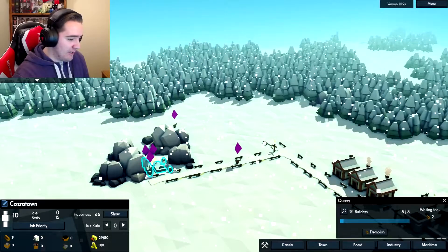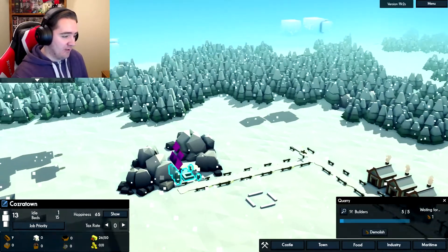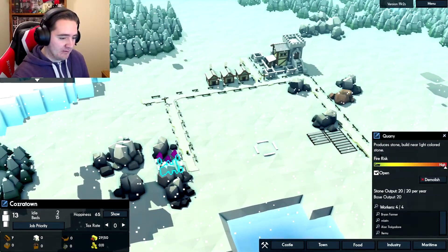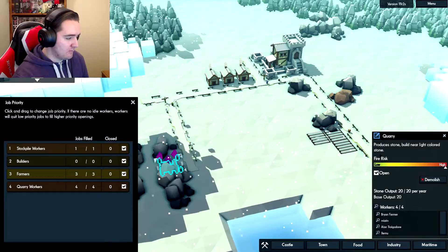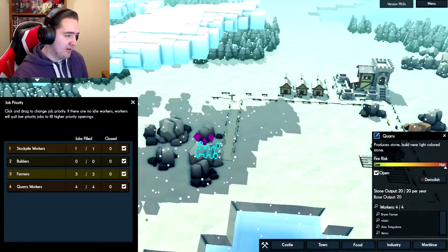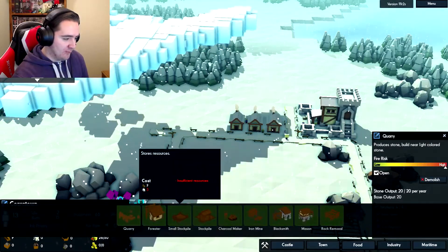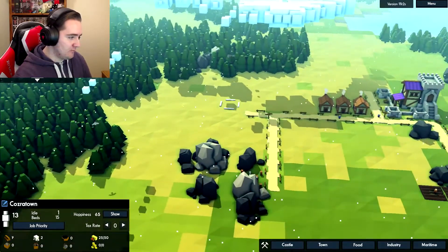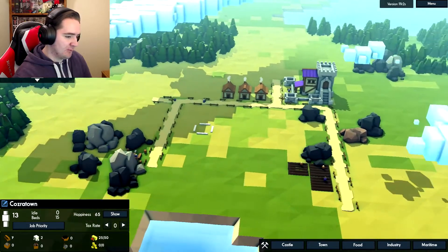We've got ourselves a quarry - we're just waiting for some more wood. It tells us who's working on it and highlights the people working on it - that's neat. The quarry is done! And we've got four workers there working in the quarry. So now our next step should be build the forester once we get stone. We still need more wood though. Let's just chop down all this wood - chop it all down.